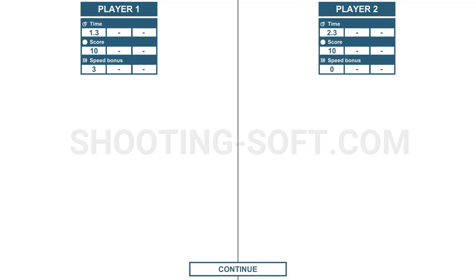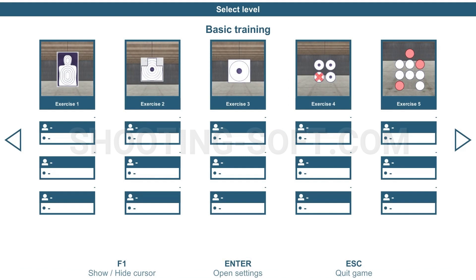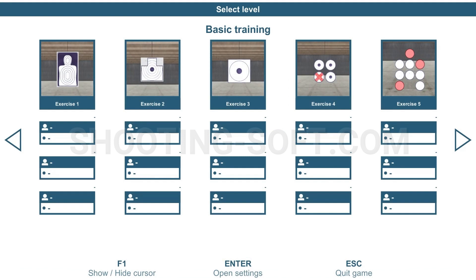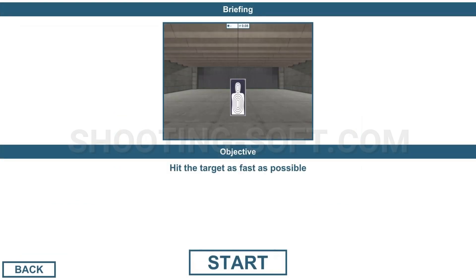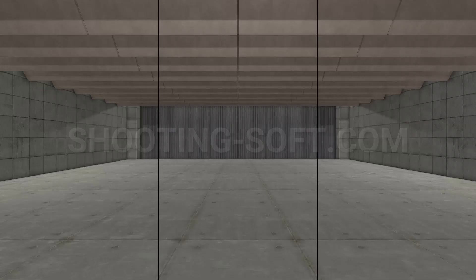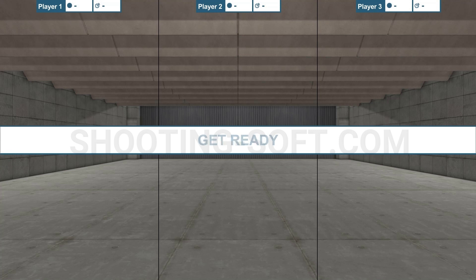The AAR comes up and we get our information. I'm going to hit escape, then main menu, and shoot exercise one again, this time choosing three players. After getting the objective and starting, the screen is now divided into three, so we have three shooters working at exactly the same time.